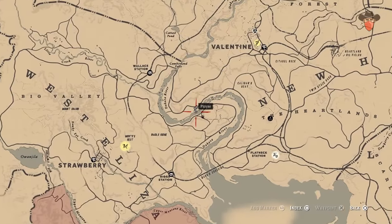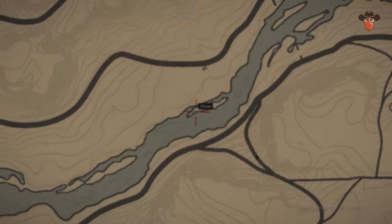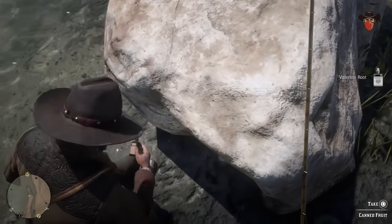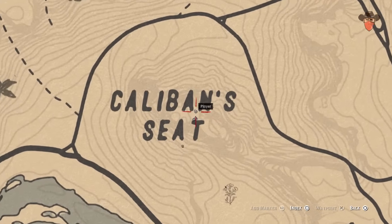Make your way to Dakota River. Head west from Caliban Seat, where you'll find another Velourian Root hiding under a big rock. Then go to the top of Caliban Seat and look in the abandoned camp up there to find it next to the tent.